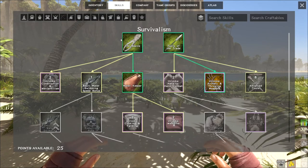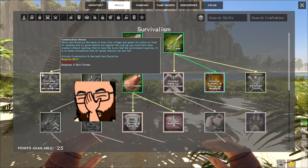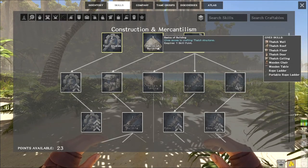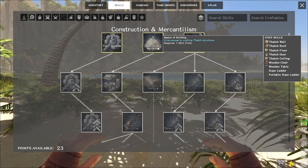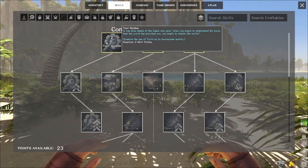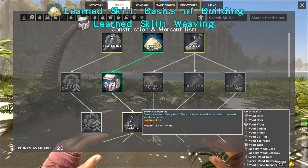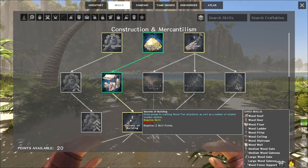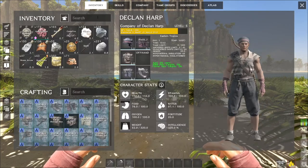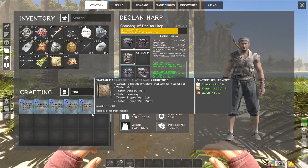What do I need to unlock to build? I need to unlock Construction and Mercantile. That unlocks Basic Building — thatch walls, thatch structures, a wooden chair, and Handyman gives me storage boxes. I'll learn Basic Building so I can do thatch, and also unlock the loom. Thatch will be easier for now and I can upgrade later. Now I can build thatch structures.